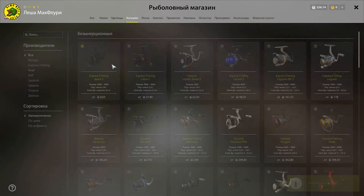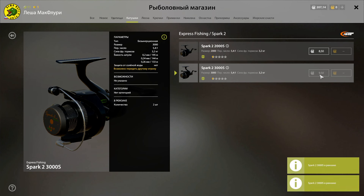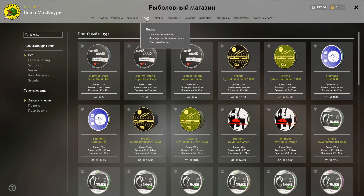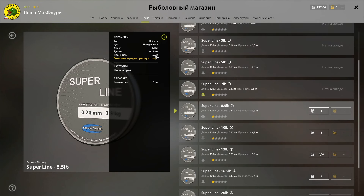Далее переходим к выбору безынерционных катушек. Нам подойдут первые катушки Spark 2 с 3000 шпулей и прочностью фрикционного тормоза до 3,2 кг. Следующим этапом выбираем леску. На старте нет смысла тратить много денег, поэтому для обучения ловле рыбы нас вполне устроит нейлоновая леска.